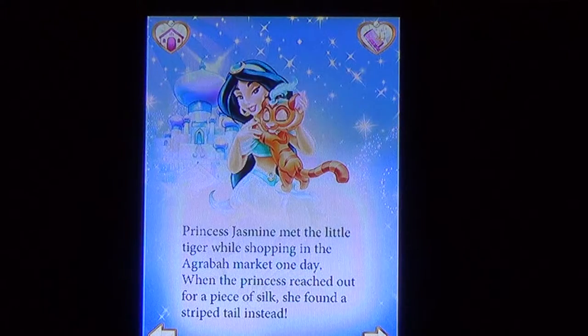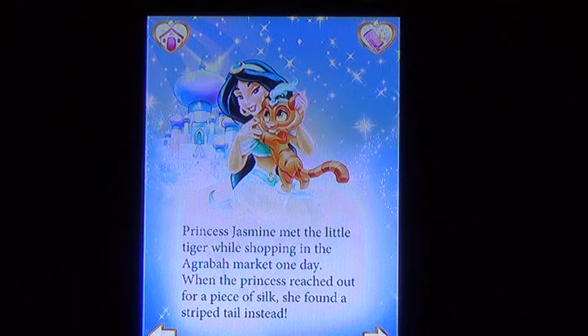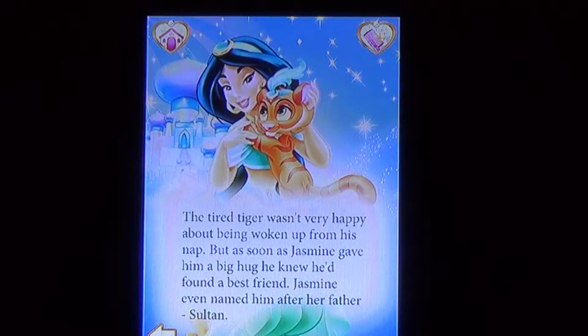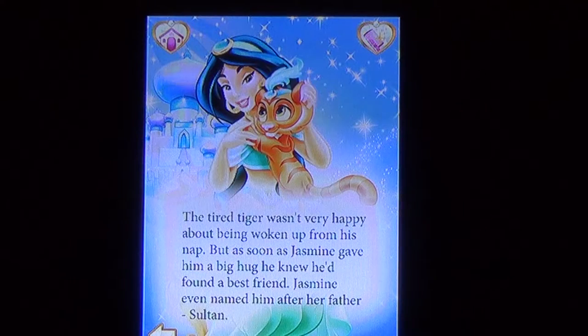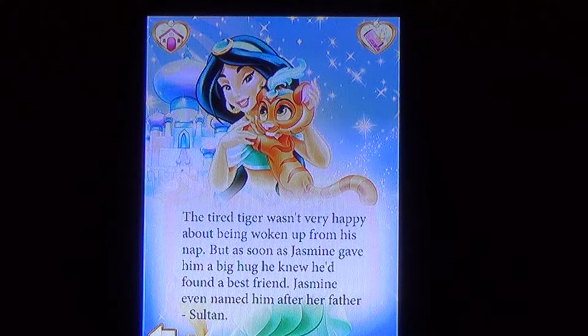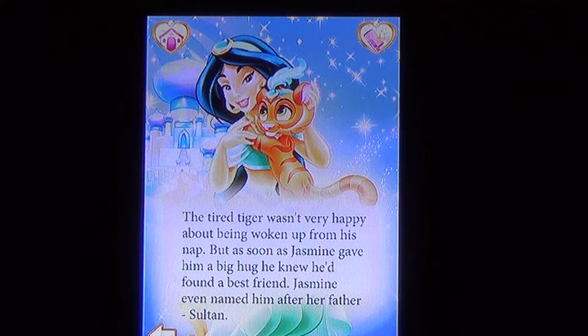Princess Jasmine met the little tiger while shopping in the Agrabah market one day. When the princess reached out for a piece of silk, she found a striped tail instead. The tired tiger wasn't very happy about being woken up from his nap, but as soon as Jasmine gave him a big hug, he knew he'd found a best friend. Jasmine named him after her father, Sultan.